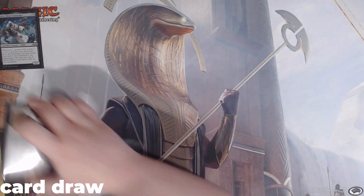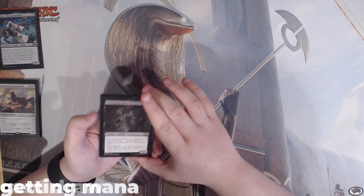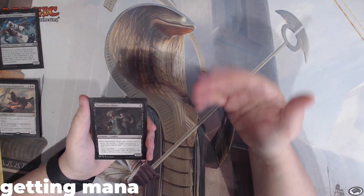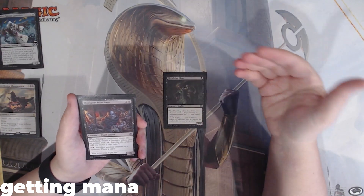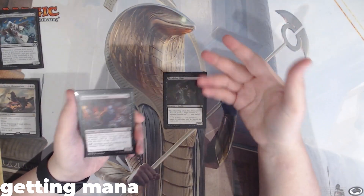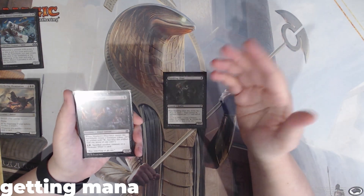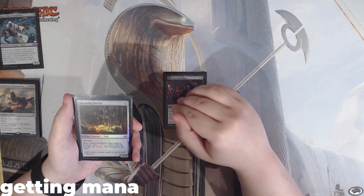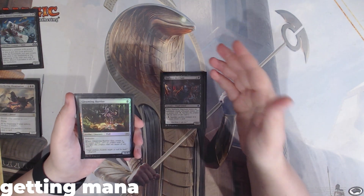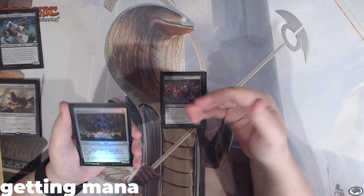That is what we have for card draw when it comes to our creatures. For getting mana, we have Shambling Ghast — when this dies, I'm probably going to choose Search the Body, which creates a treasure token. It's also a 1-1. We have Skullport Merchant: when this enters the battlefield, create a treasure token. It also has a sac outlet — we can sacrifice another creature, pay 1 and a black or a treasure, draw a card, and it's a 1-4. Our commander can target this and Shambling Ghast. The last one for treasure tokens is Gleaming Barrier — when this dies, we get a treasure token, and it has a power of 0.